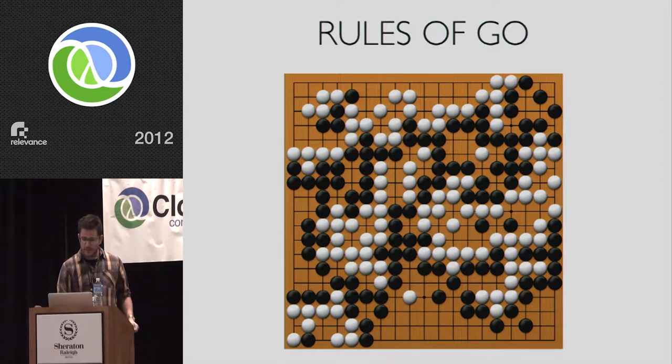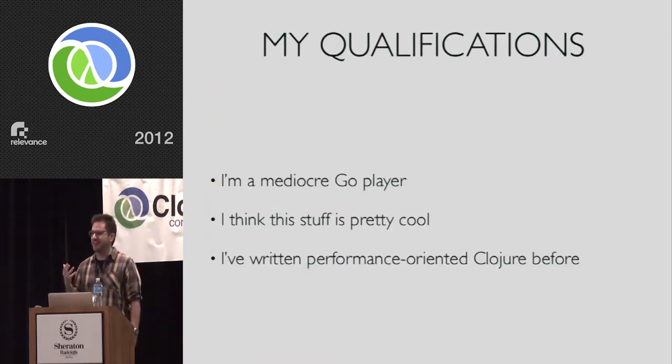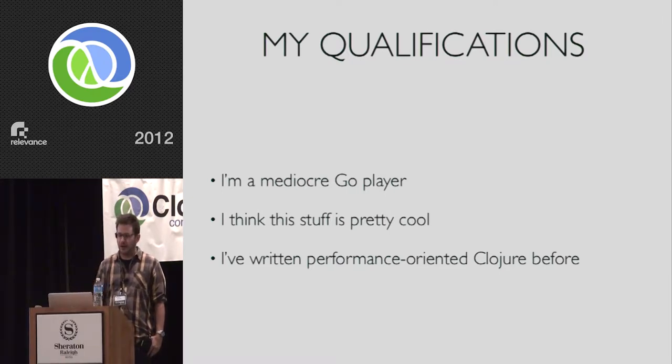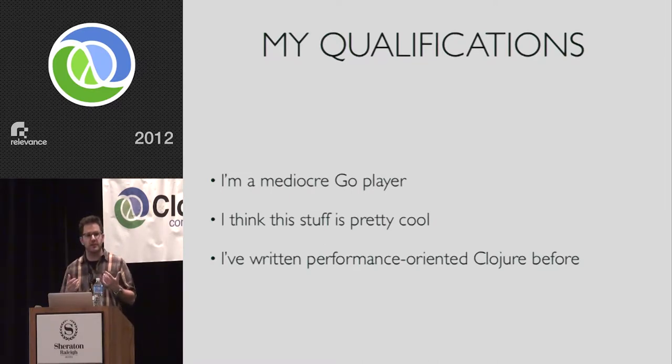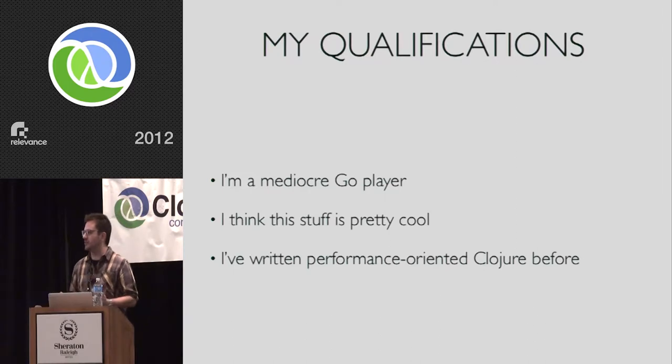We want to write a program that plays Go. I'm interested in this not because I have unique contributions to make to this field — I enjoy Go, I think it's a beautiful game, but I'm not particularly good at it. This is something no one has really done before. When I say not done before, I don't mean just in Clojure — people typically write this in very low level languages like C, C++, maybe D. Clojure is a wonderful language for exploration and experimentation, and it stands to reason that having this high level language that can span both lower and higher level concerns could be helpful.